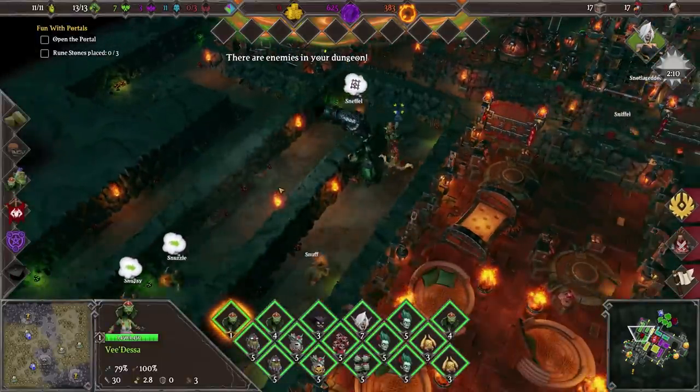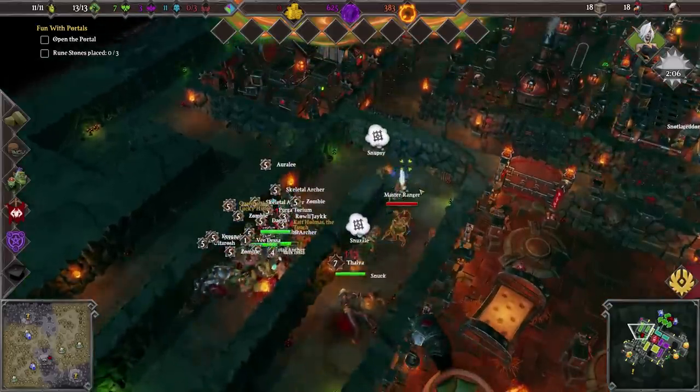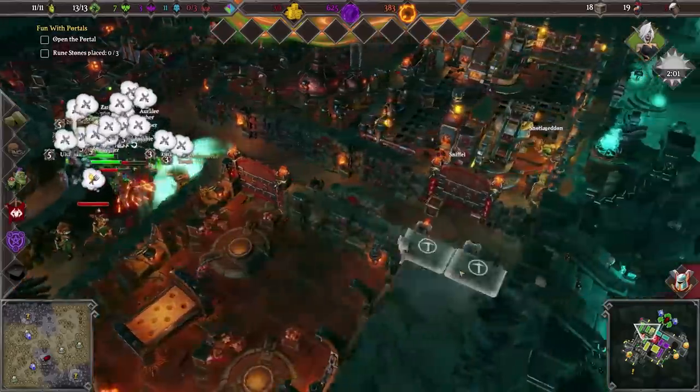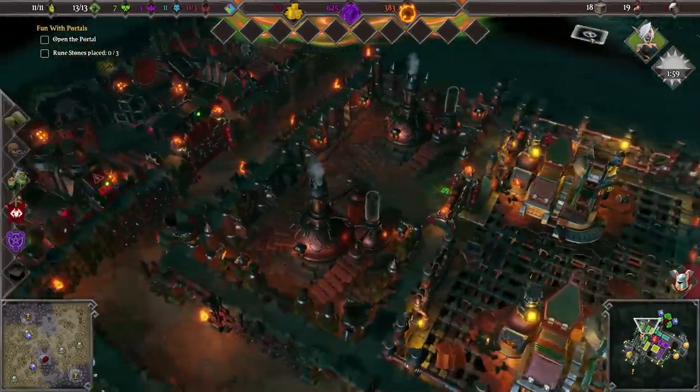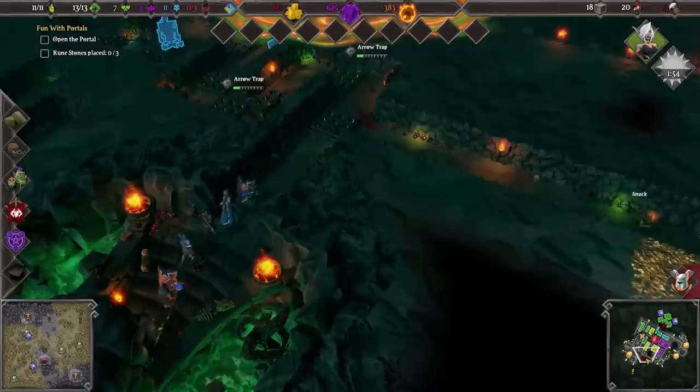There are enemies in your dungeon. Go ahead. Kali, down here — just across the wall. Do your best please. On the whole we're not doing too badly, but it could still be improved a little bit.